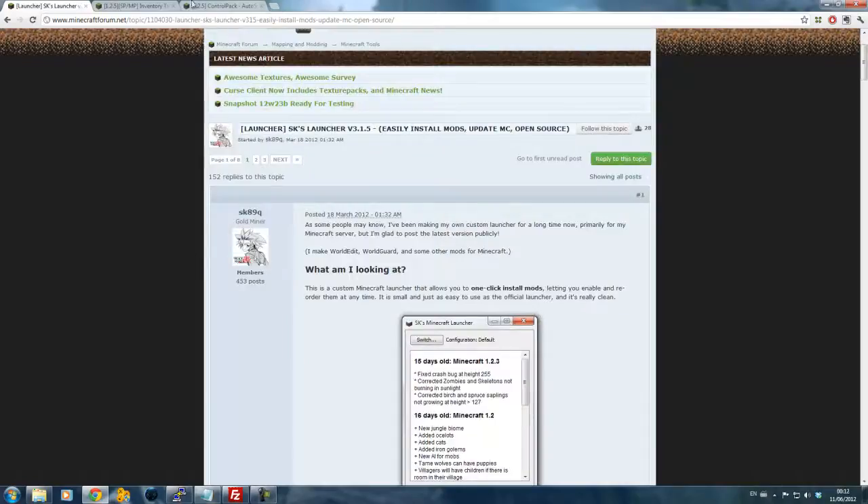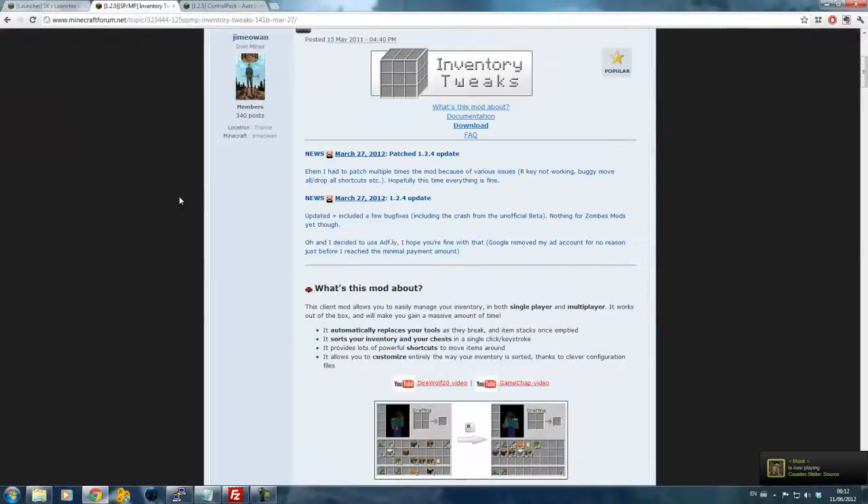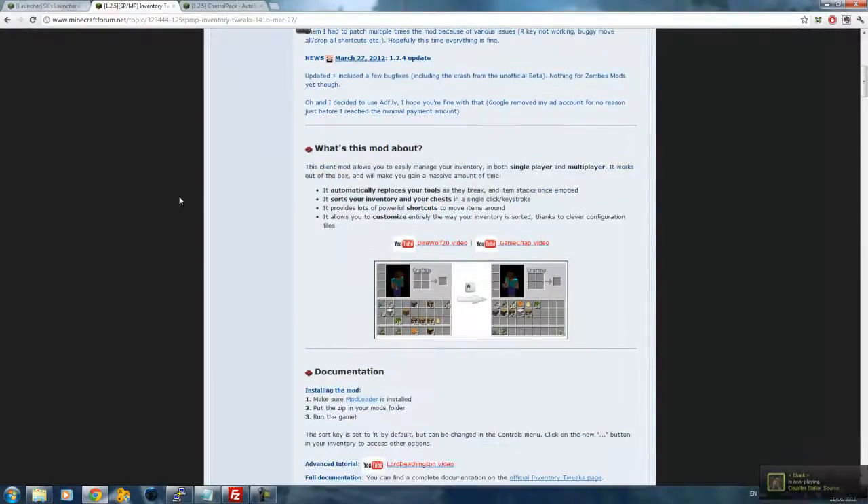Another mod I'll show you, before I open up Minecraft and show you how it's all done, is Inventory Tweaks. Basically what this does is it sorts your inventory out, as shown in the picture down below. It's very useful if you have stuff dotted about and you like to keep your things organised in your chests and inside your inventory — this becomes very useful if you're a bit of a tidy freak like me.